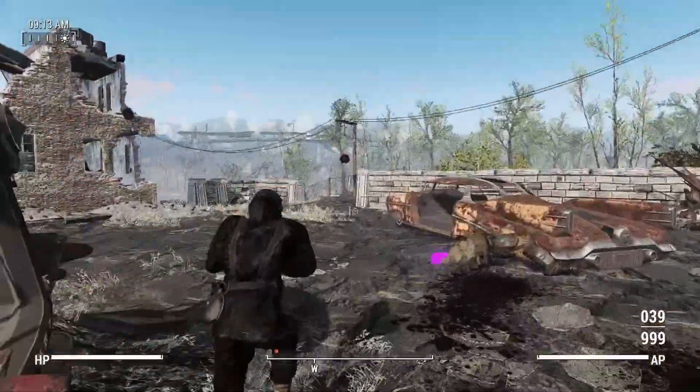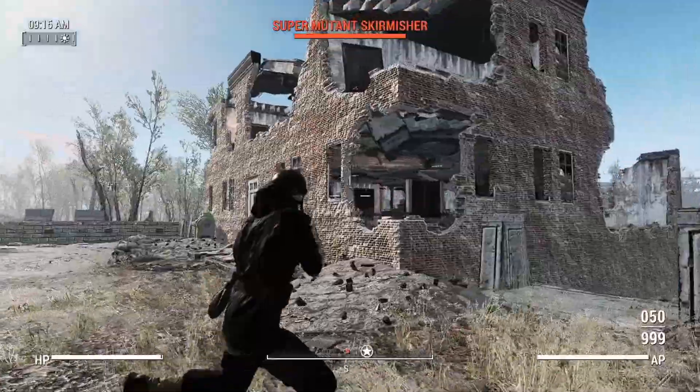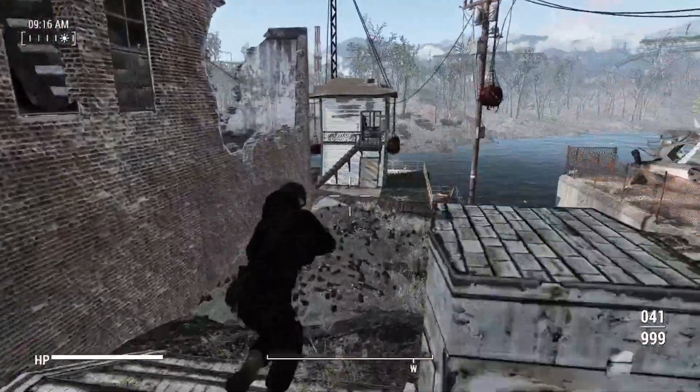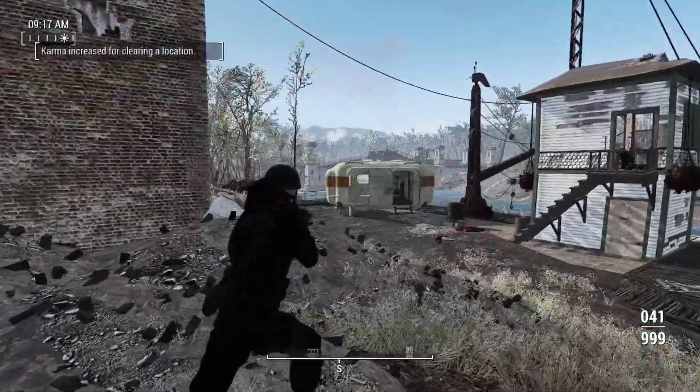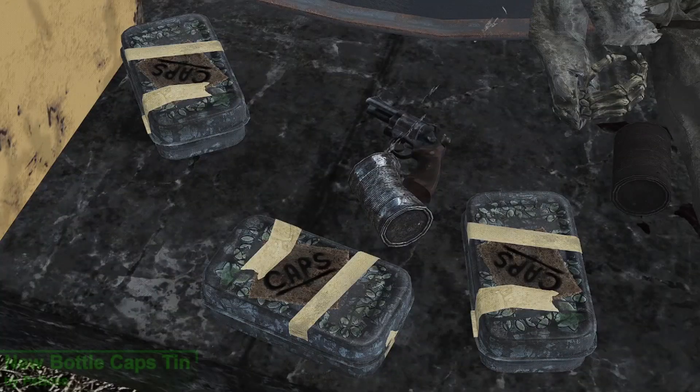Now if there's one thing that you're going to collect a lot of in Fallout 4, it's bottle caps. And as a result of this, you're of course going to be swiping a lot of bottle cap tins. So what if said tins looked a little bit better? With this next mod, that's exactly what we're going to do — with new bottle cap tins.